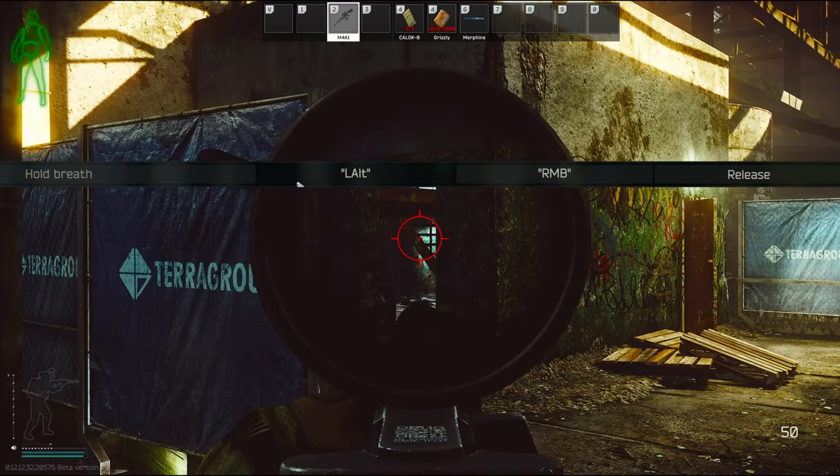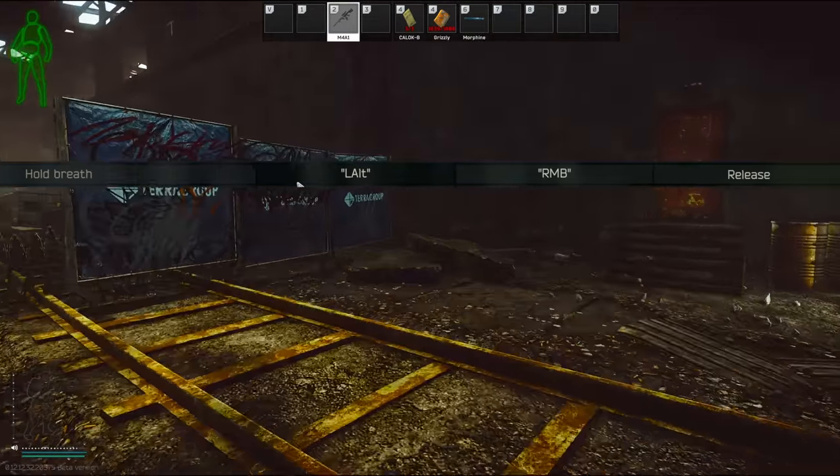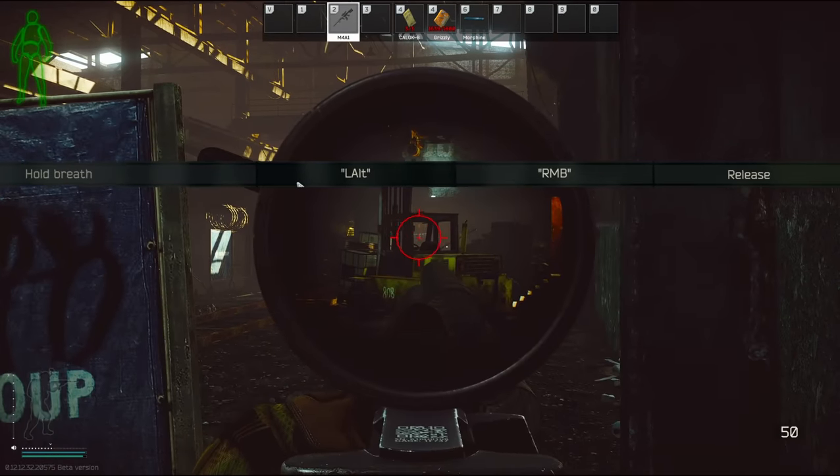I also have my alt key set to hold breath, so if I want to scope in for a long time without holding my breath the whole time, I'll just hit alt after scoping in and then hit alt again if I need to steady my aim.